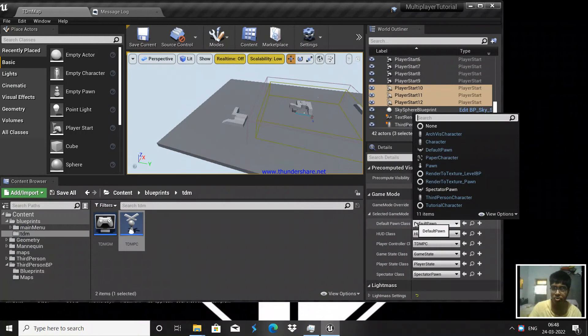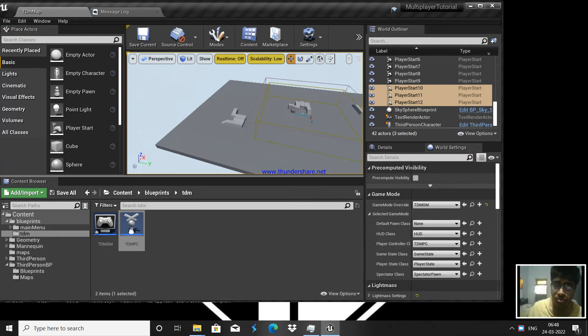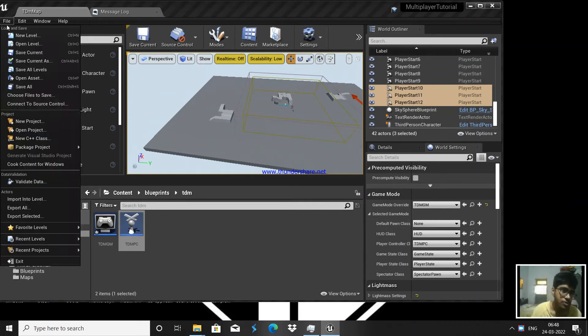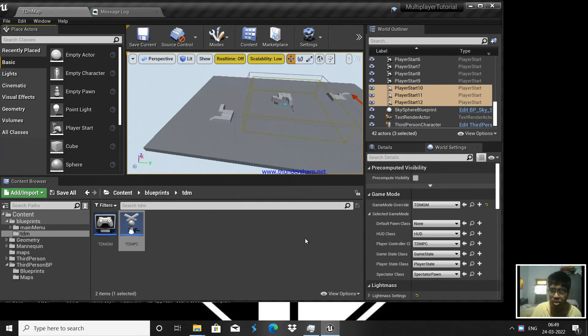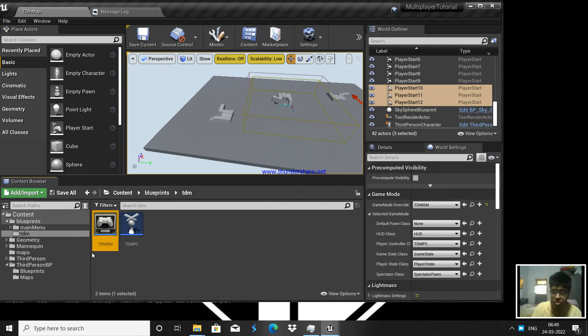We're not going to set a Pawn because we're going to spawn them ourselves. If I set a pawn it will spawn at some default player start location, but we want our player to spawn at a particular position based on their team. So there is no default pawn. When a player joins, the first player is assigned blue team, the next red team, then blue again, and so on.